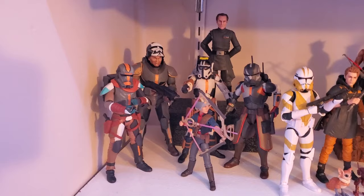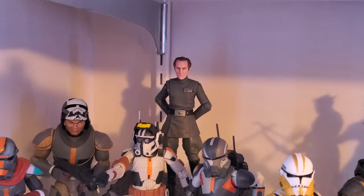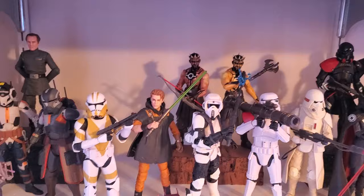And then finishing up the Bad Batch display — here is Season 2, and I love the colors on their new armor. Season 2 Omega is surprisingly good. And then Tarkin in the back — that was a $9 Ollie's find and I painted his hair brown to make him look a little younger. Now we're getting into Jedi Fallen Order, the 13th Battalion. That cow — I still need to find the original cow, but he'll do for now. He's got the Bogling and BD there.